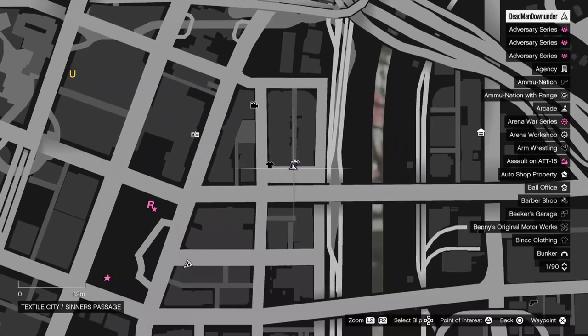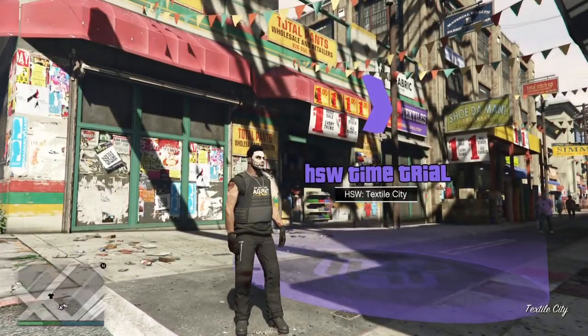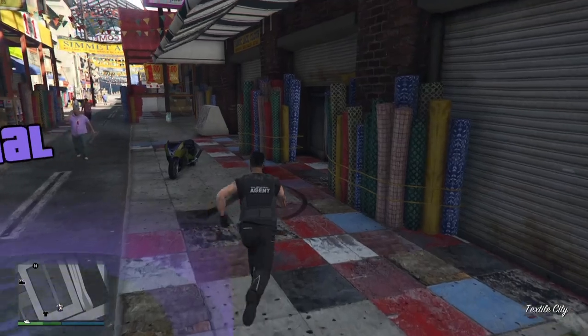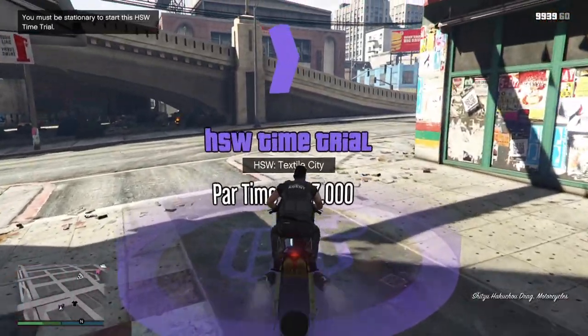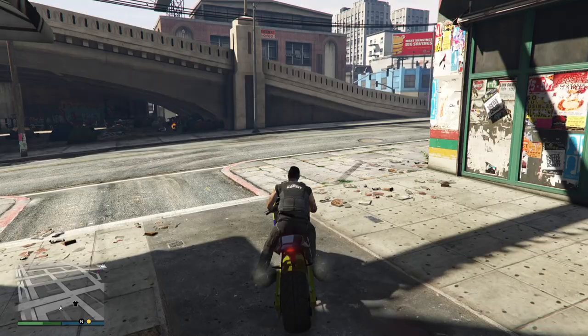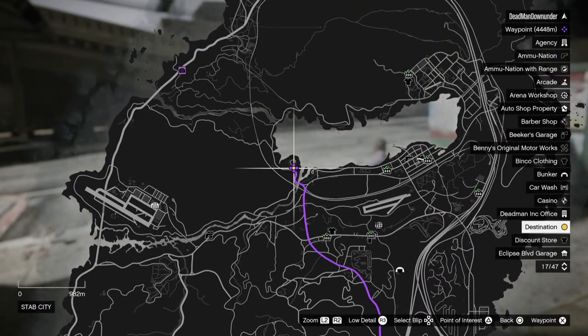Starting off with the HSW time trial located here at Textile City. For this one I recommend you use the Hakuchu Drag. When you're ready to go, come into the Corona and press right on your D-pad. Open up your pause menu, come all the way up to where the time trial ends here at Stab City and set a waypoint.